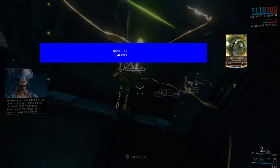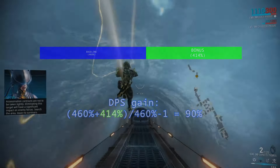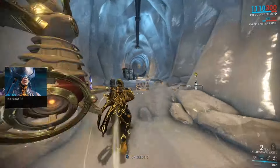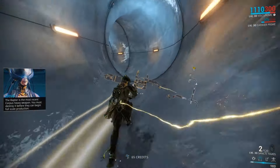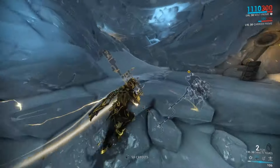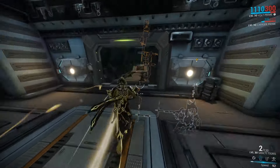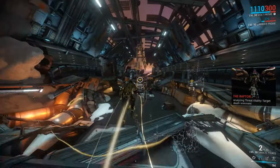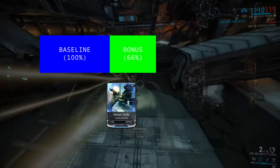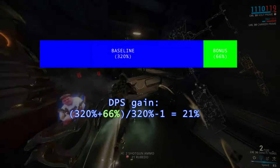Adding a mod of a different category will multiply everything you already have by its value. If you have no other base damage mods on your weapon, a Hornet Strike will always triple your DPS, no matter what mods of other groups are on the weapon. There are two ways to minimize diminishing returns: first, split your mods evenly among the different mod groups if possible; and second, always check how much value from one mod category is already on your weapon. The 66% base damage increase from Magnum Force might seem decent, but when there is already 220% base damage from Hornet Strike on your pistol, its effect is dwindling.